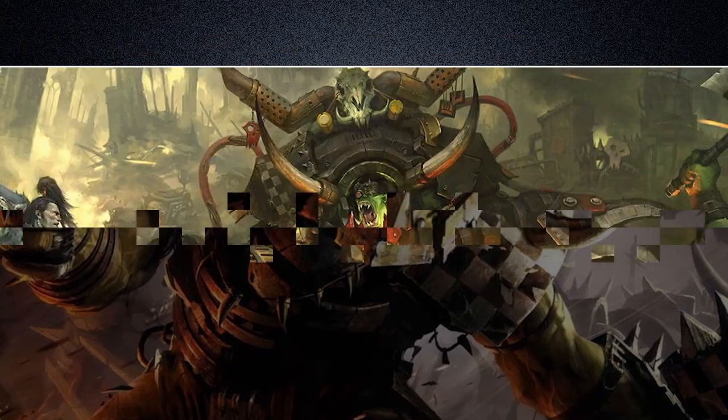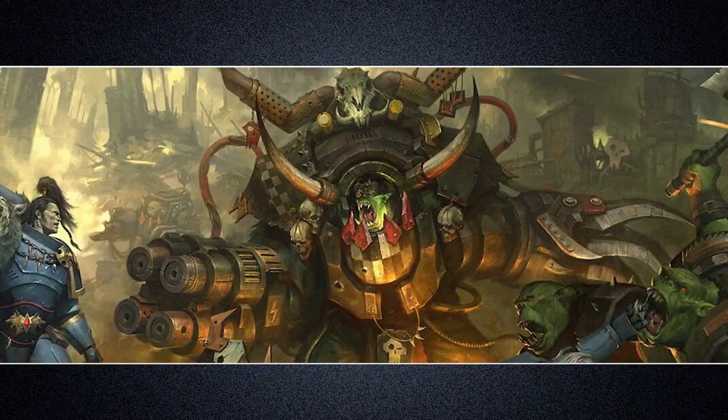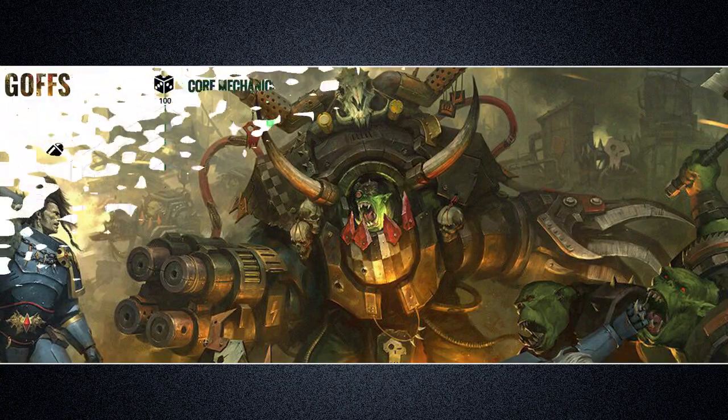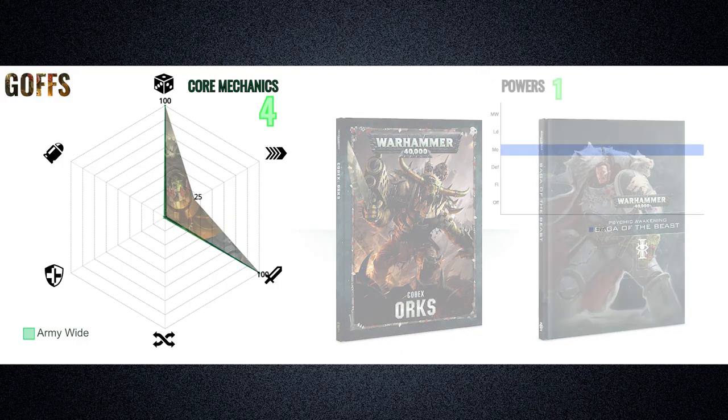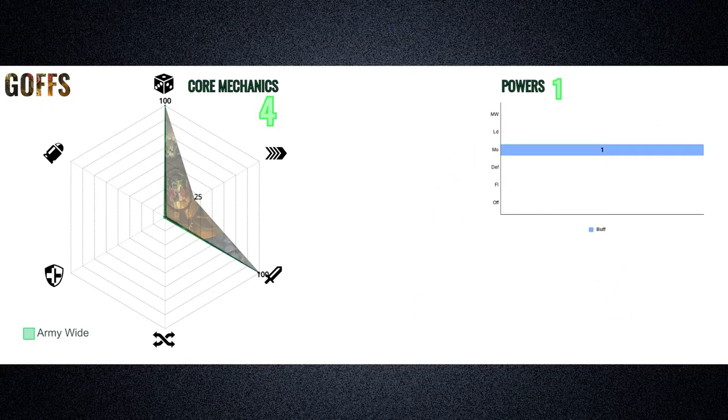Starting off with the Goths clan, since they are the marketing face of the faction. For the Goths and all of the Orc clans, the publications used are their current 8th edition codex and the psychic awakening supplement, Saga of the Beast. The Goths take on an extremely aggressive shape — quite apt for the archetypal Orc sub-faction — with every single exclusive mechanic supporting both offensive efficiency and melee propensity.